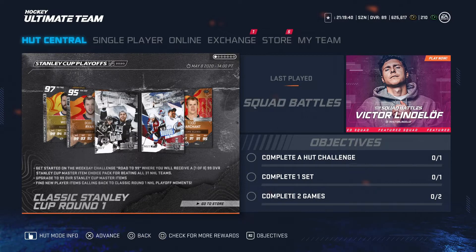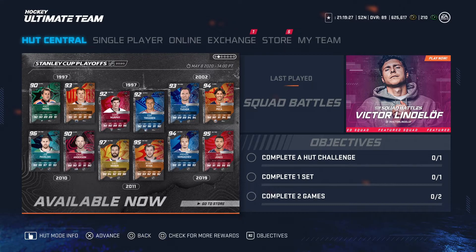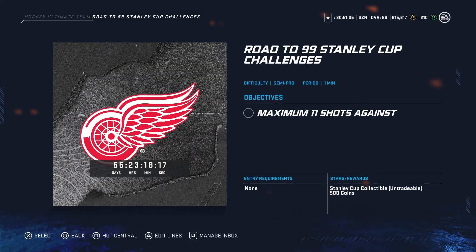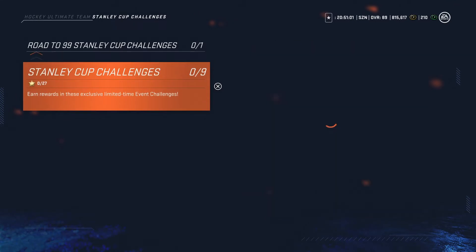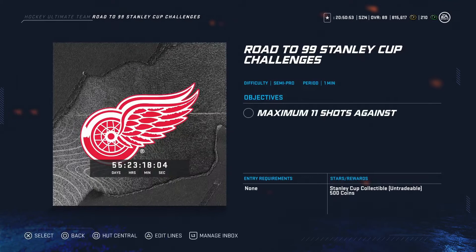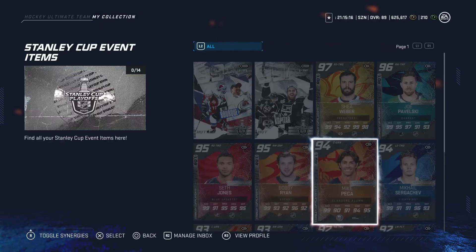Getting into it, we got 97 overall Shea Weber, Bobby Ryan 95 overall, Andre Kopitar 99, Ray Bourque 99 — some amazing cards here. We got Joe Pavelski 96, Craig Anderson 90, and Darcy Tucker at 93. Looking at the challenges, you do get a free 99 overall card if you beat all 31 teams, which is insane. Challenges should be coming out every day and shouldn't be that hard — maximum 11 shots against semi-pro.